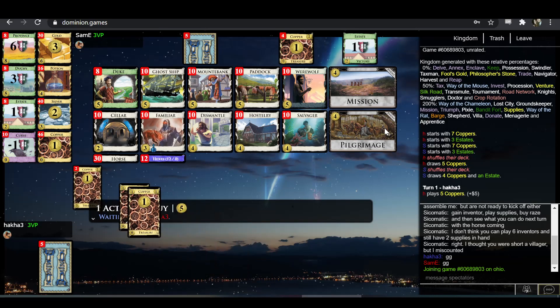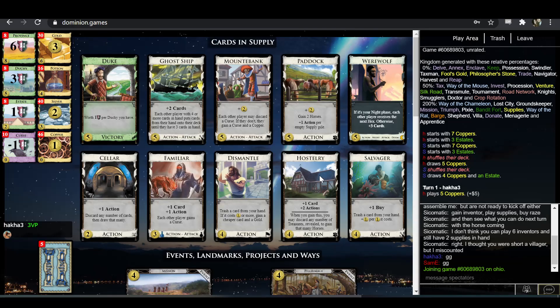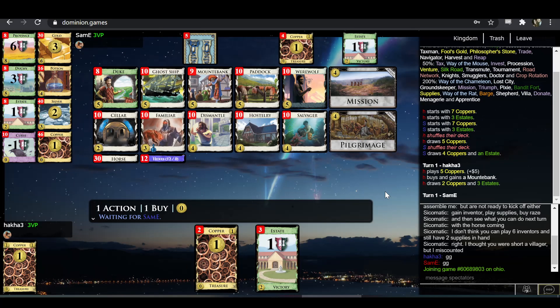This looks unpleasant. We've got Ghost Ship and Mounted Bank. The trashing is just Dismantle and Salvager — not nearly fast enough to deal with Mounted Bank. Good draw and actions with Haas-3, Paddock, and Werewolf — all good enough. But it feels like it's going to be a lot of pain. Plus, you can buy Mission frequently to get in extra Mounted Bank attacks.